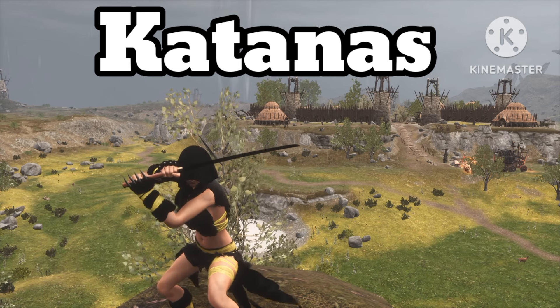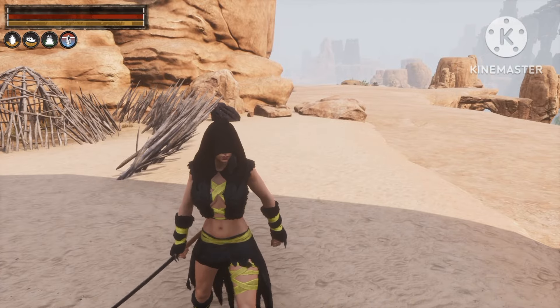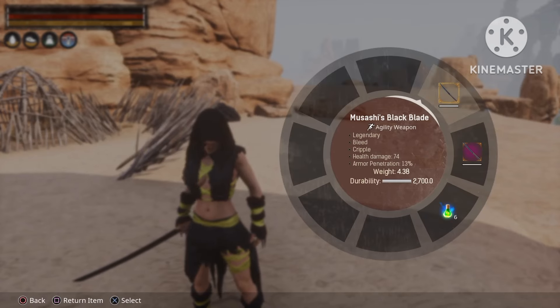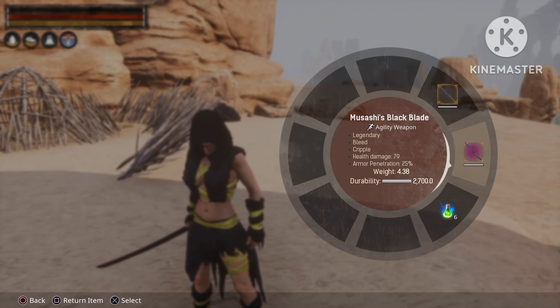The first weapon class we'll be starting with is the Katanas. I'm going to start with my favorite one, which will be Musashi's Black Blade. As you guys can see it's 74 health damage and 13% armor penetration. After Master Weapon Thralling it's 79 health damage and 25% armor penetration.